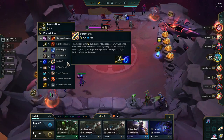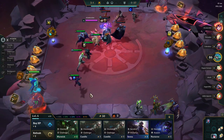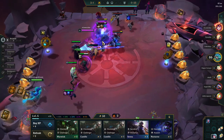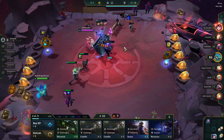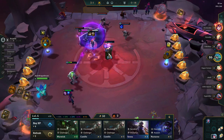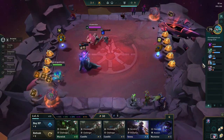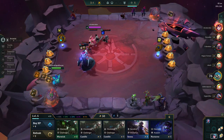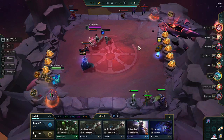I could find one more blue and then I'd have Static Shiv — that's nice, a way to reduce resistance. Pretty good. That's way too strong, isn't it? Morgana is two-star — I'm not going to be able to kill her. The heal is too much. Look at that tank, ridiculous. If I had a Vex too, maybe — but I'm not sure.